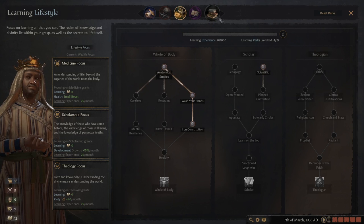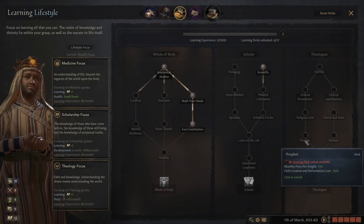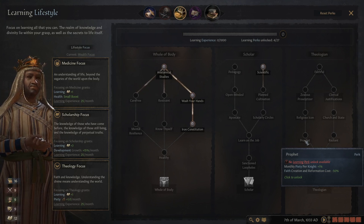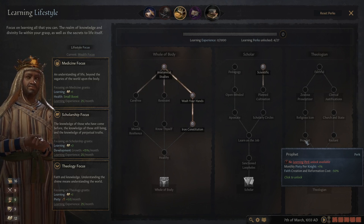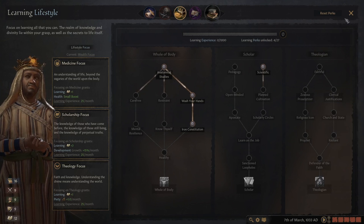The next useful tree, especially if you're trying to reform a religion, is the Theologian tree — specifically the Prophet perk. Faith creation and reformation cost is minus 50. If you want to make your own faith or have an unreformed religion, you need the Prophet. It discounted my cost of reforming from 5,600 piety down to 2,800. Plus make sure you take the theology perk: that +1 piety a month is really good.